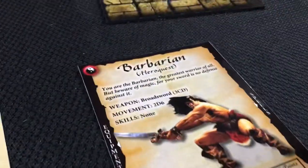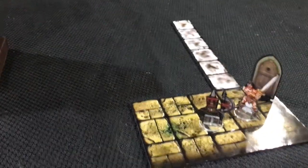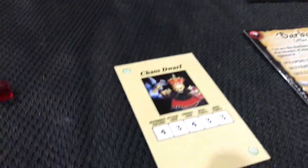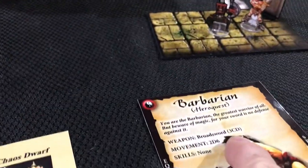Here's our scenario: the Barbarian knocks down the door, comes inside, and there's a Chaos Dwarf waiting for him. That sucker has four defense dice. We've got three attack dice here with the broad sword.